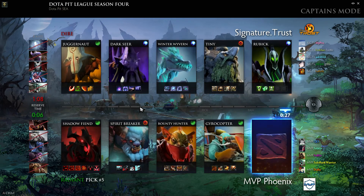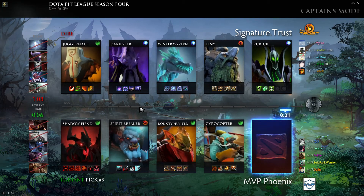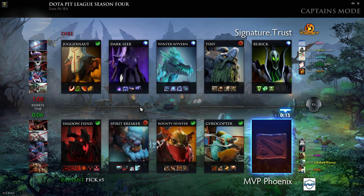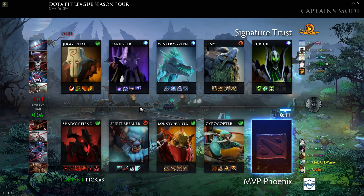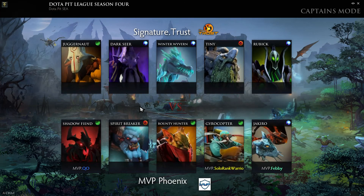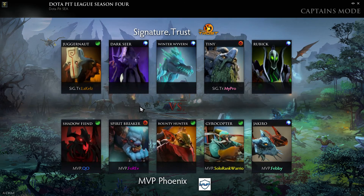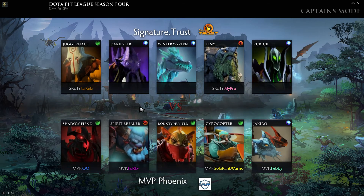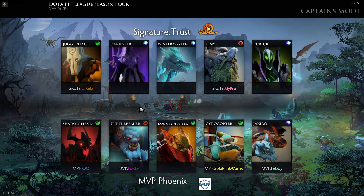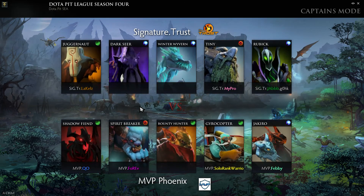Rubik is another support that's maybe good against Spirit Breaker since you can cancel a charge. But Kuro actually addressed this at the Summit — Rubik's not that good against Spirit Breaker anymore because if you steal the charge, you only get the charge. It used to be that you could charge and bash them, but that's not the case anymore. It's a slightly weaker steal for Rubik. Not that he'll mind stealing track, Rocket Barrage, or cooldown in this game.